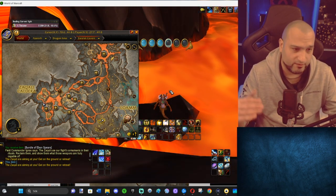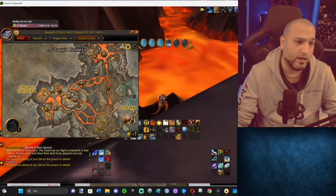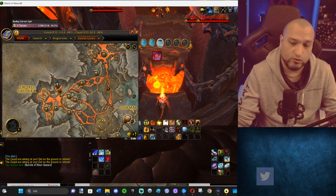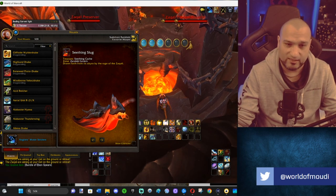Once you get those three stacks, a text comes up — go to the North Shrine because something happened there. The North Shrine is over there. The orb will be just above this lava — this orb is the actual cache. When you open it, you will get your nice little stay mount, the Seething Slug.